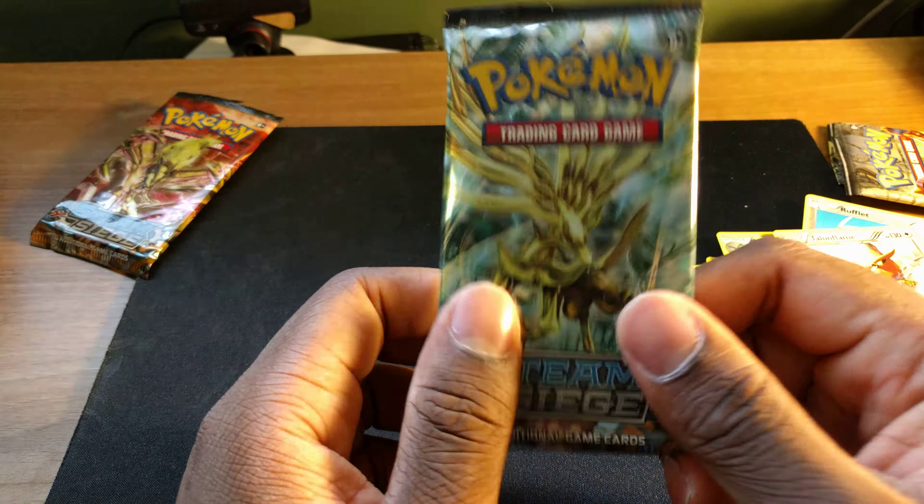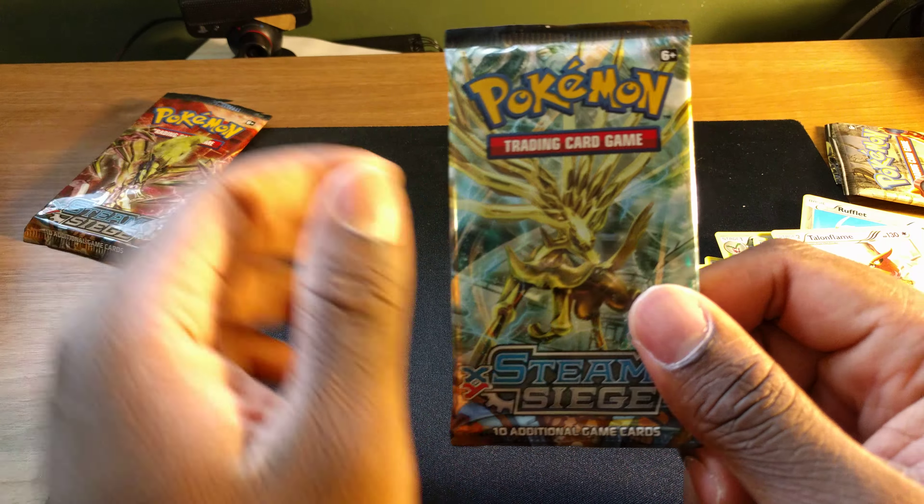All right, last pack. Come on, give me some luck — his Ursaring Break, or Xerneas? I don't know how people say it. Here's the code card, let's get into it. Starting off we got Ninja Boy — it's actually a pretty cool card. Clang, Braviary, Rufflet, Shelmet, Clauncher.